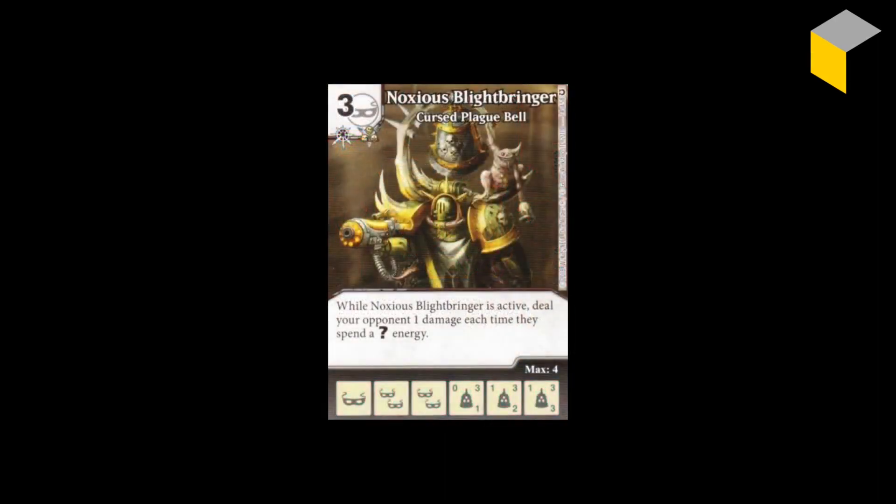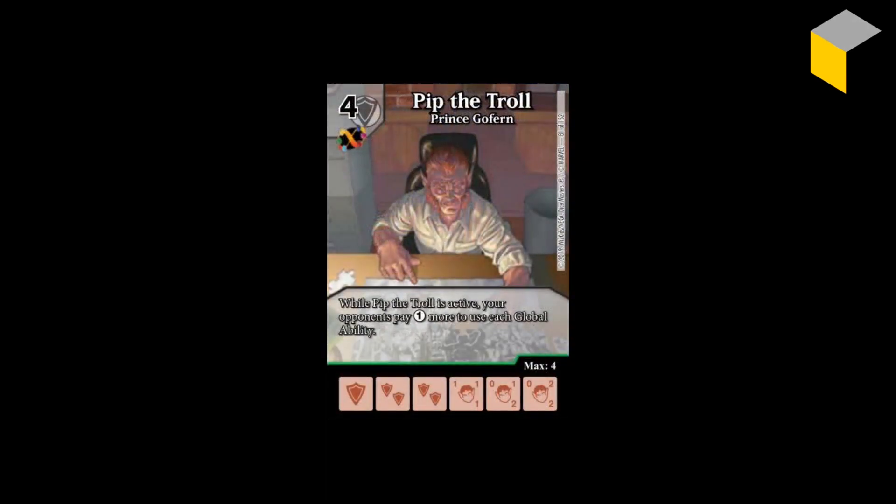With Noxious Blightbringer, he deals one damage to your opponent each time they spend wild energy, no matter how many Noxious Blightbringer dice you have in the field — it's never going to be two per wild energy. And Pip the Troll only ever makes your opponent pay one more to use each global. It doesn't matter whether you have three Pip the Troll dice or one; it's just going to be one more expensive.